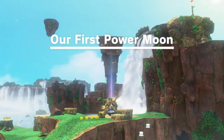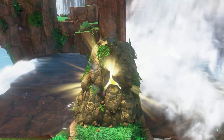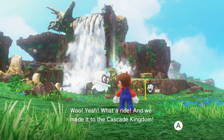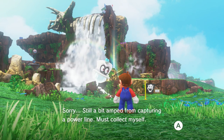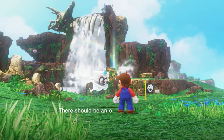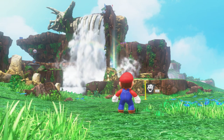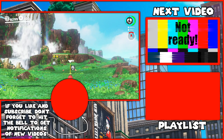Whoa! Holy poopers — a power moon! What is a power moon? Oh yeah, what a ride — we made it to the Cascade Kingdom! Sorry, he's still a bit amped from capturing a power line. Must collect myself. There should be an old airship somewhere around here, let's see if we can find it. Alright, let's do that in the next part. I hope you enjoyed, and I will see you then.